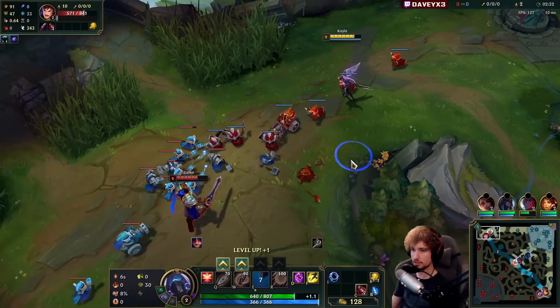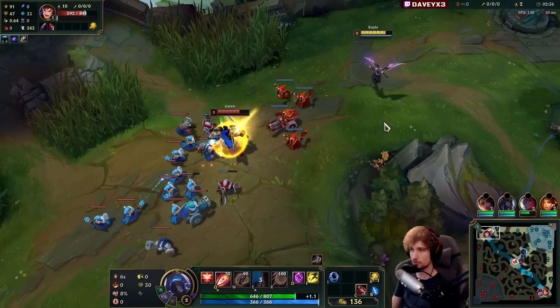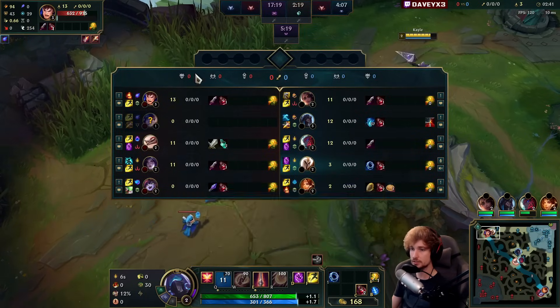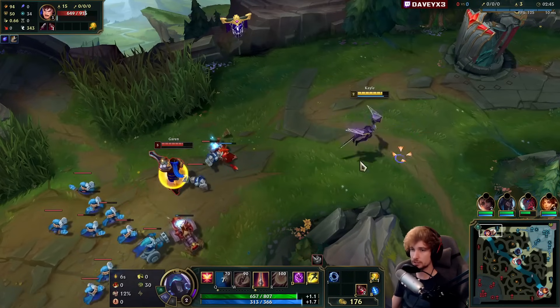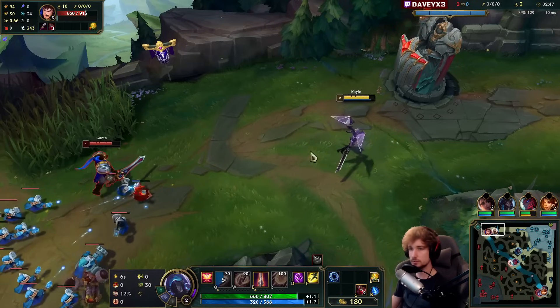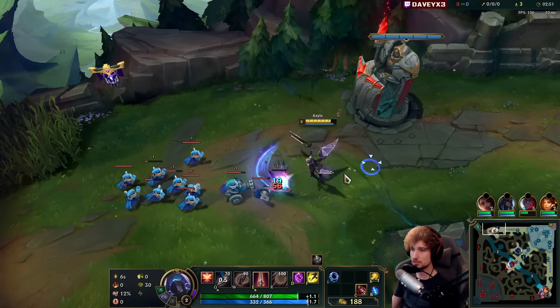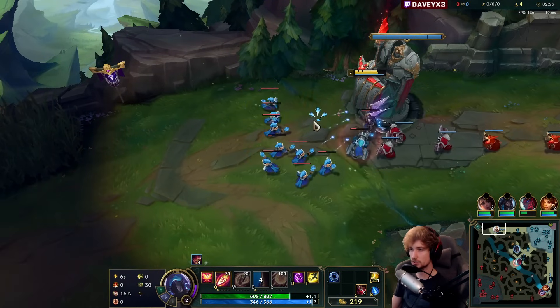We'll just give the lane to Garen at the start — there's not really much we can change here. Maybe we could have tried to win level 1, but it's rather unlikely because he's running Ignite while I have Teleport. By default, if you're in a matchup like this where it's kind of even and he has Ignite while I have Teleport, I'm at a huge disadvantage. I think he's going for the Cheater Recall.